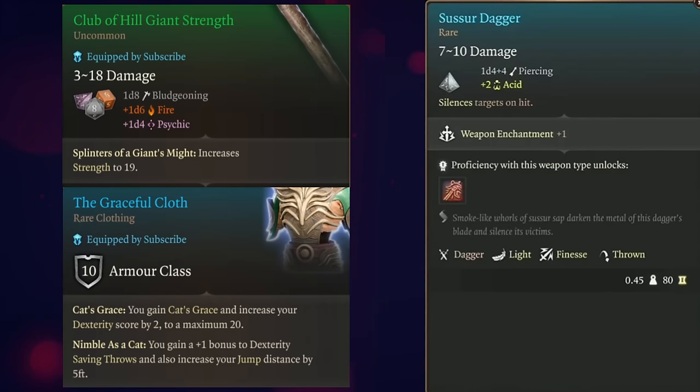This will also give you Cat's Grace, giving you advantage on all dexterity-based skills, including stealth checks. Club of Hill Giant Strength would be your offhand weapon for the majority of the game until you get to Act 3.